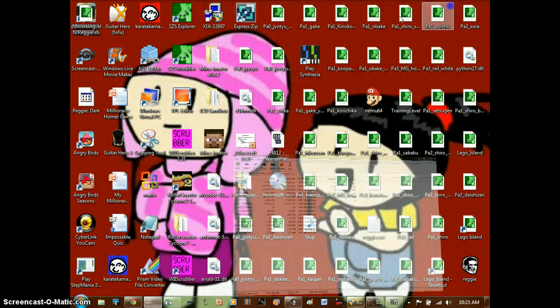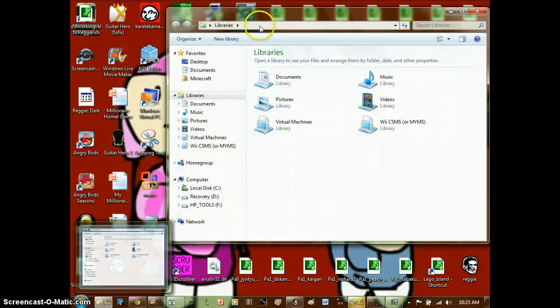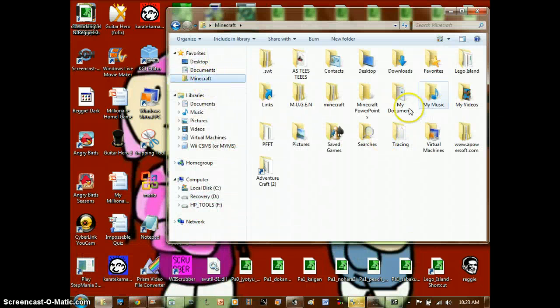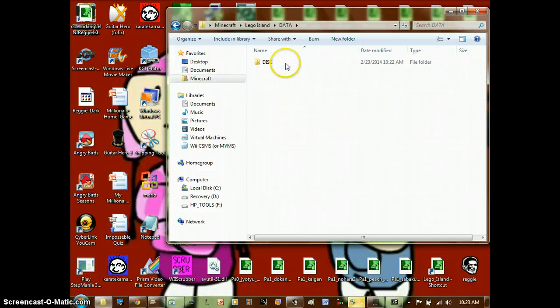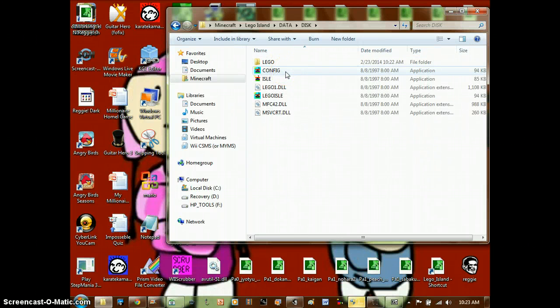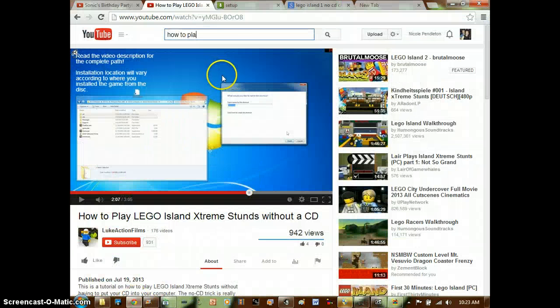When it's finished, go to this folder right here, go to Minecraft. There's your Lego Island right there. Go down to disk and config — I'm looking this up on a YouTube video.